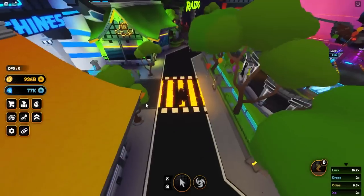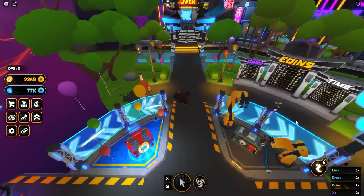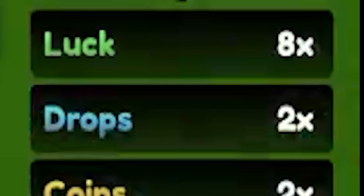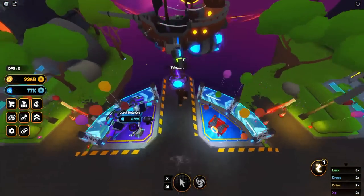How does that help you? You have a lot of rolls to actually get those things. Currently my luck is at 8x and my drops is at 2x. I'm going to equip my luck team to showcase how the rates dramatically change.